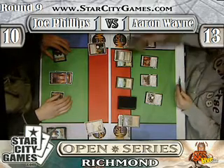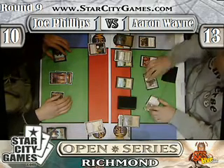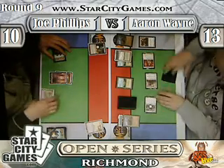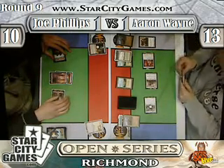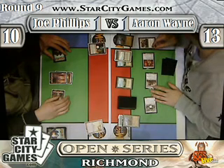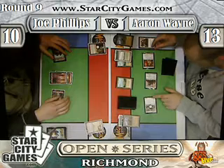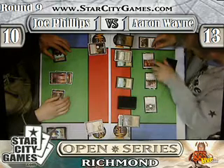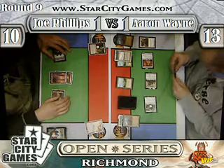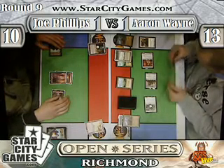Jotun Grunt lives another turn and gets to attack for 4 — so we're going in for 4, 5, 6, 7 — dropping Joe down presumably to 3 life, maybe 2, if Aaron gets in there with Mother of Runes. I don't know why he keeps holding back this Mother of Runes. It's like he's not really afraid of burn hitting one of his creatures — he's just gaining life. He's fine with that.